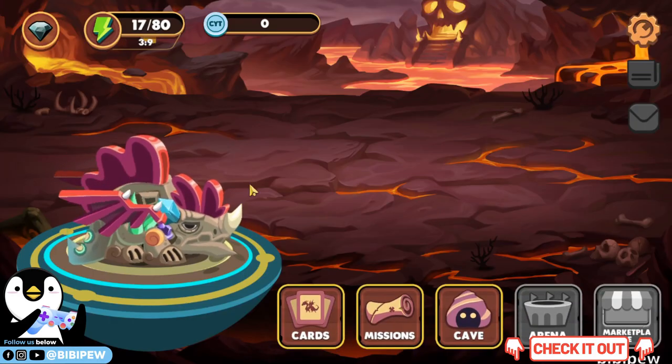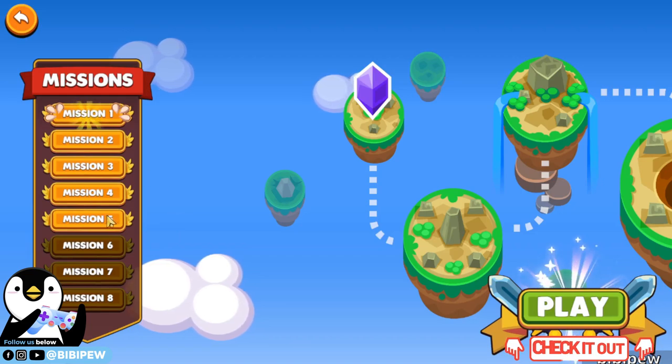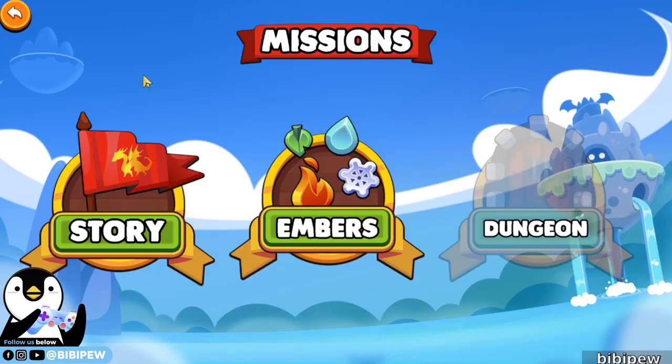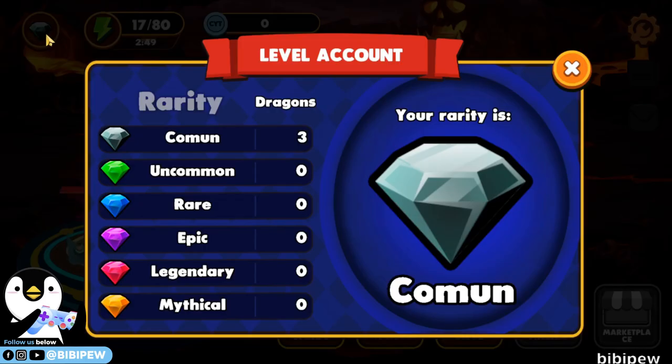So I've already finished mission one. For the missions, I will be doing a separate video on how to clear mission one to five and also the embers — how to get fire sparks because you need energy. You need energy to do that. So that's all for today's video. If you click on reality, you will be able to see the dragons that you have.